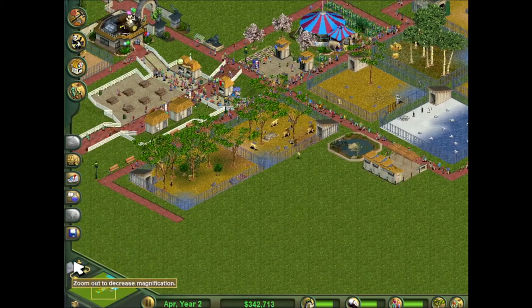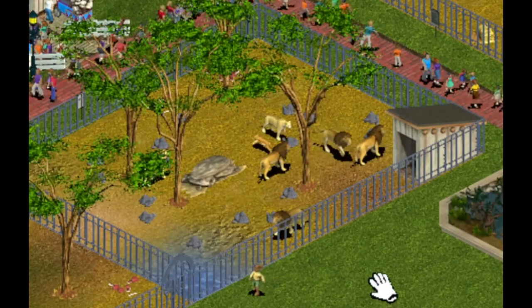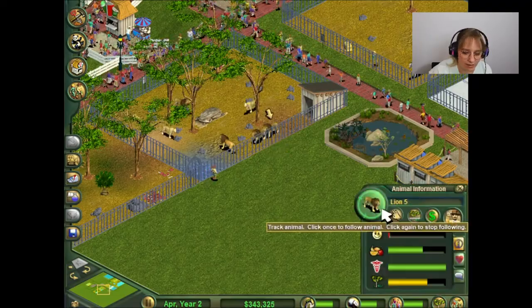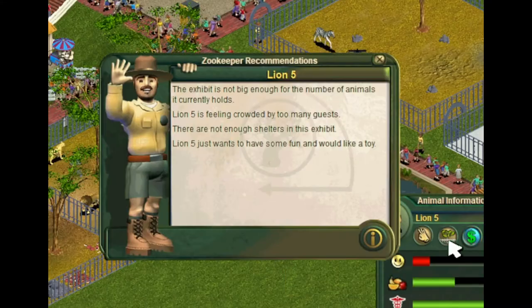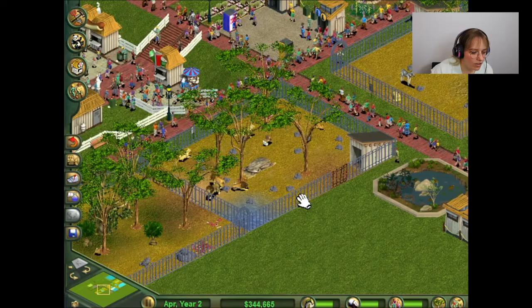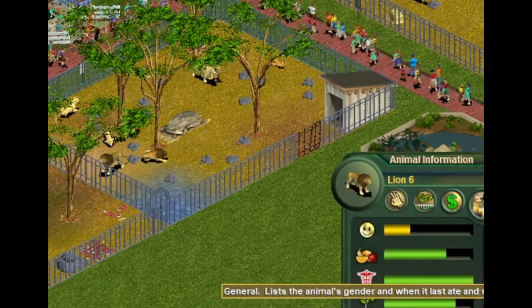Oh my goodness! There are so many lions! They procreate like nobody's business. I'm gonna go ahead and sell some of them. I know lion 8 is not happy, I'm trying! We'll sell lion number 5. Lion number 5. $300. And we'll sell lion number 6. Goodbye.